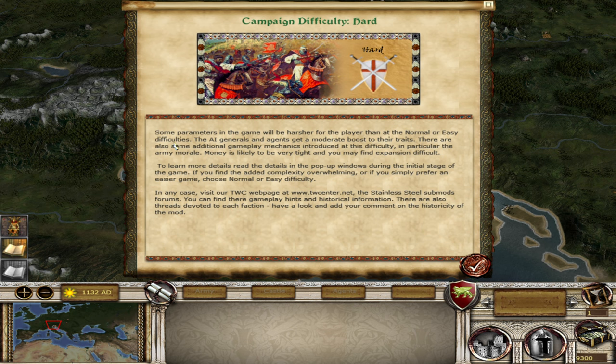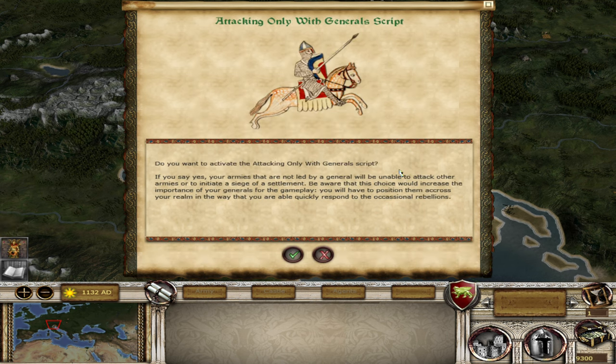We are on campaign difficulty Hard. Some parameters in the game will be harsher for the player than normal or easy. The AI generals and agents get a moderate boost to their traits, and there are some additional gameplay mechanics introduced at this difficulty — in particular army morale. Money is likely to be very tight, and you may find expansion difficult. We will read through the pop-up menus as well, and we are not going to play with attacking only with general scripts.